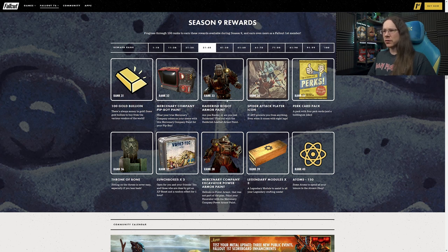At Rank 33 we have the next Raiders paint, which is the robot armour. This is one we saw in yesterday's video, which you should totally check out if you haven't already - it's got a load more information on the season and the community calendar, with a whole bunch of events happening over the summer. There is the gold tint to the robot paint, which is definitely very Raider in its vibe.